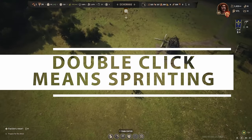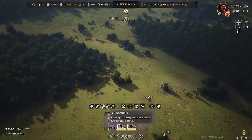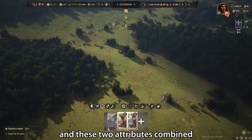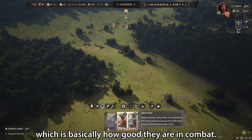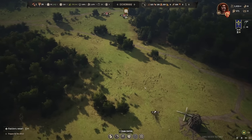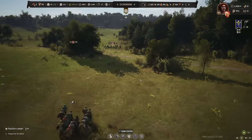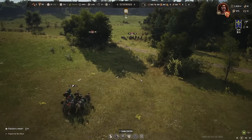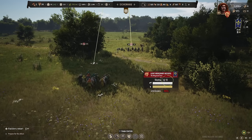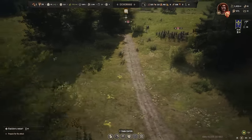Tip twenty-one: do not double-click to move your army, as it forces them to sprint and exhausts them. Your troops have both morale and exhaustion, and these combined make up their effectiveness in combat — how much damage they take and deal, and how quickly morale affects them. Make sure you walk them to every destination using a single right-click to move them, unless you genuinely need to sprint them back to defend a town. You can check if they're running by looking at the running man icon — click it again to turn sprinting off.